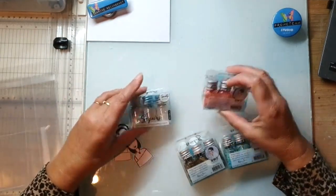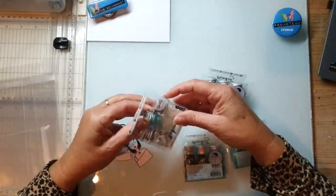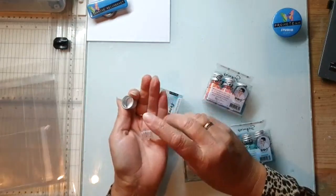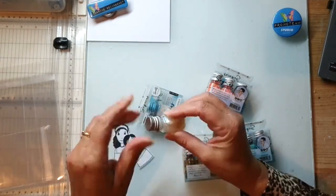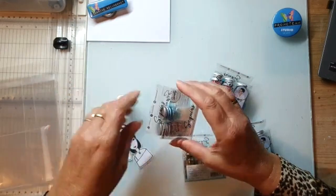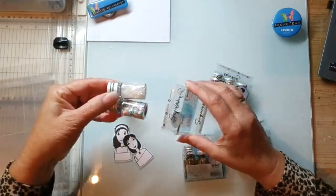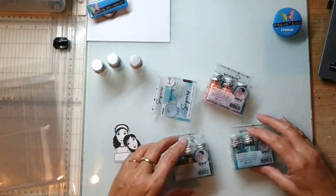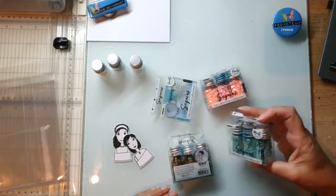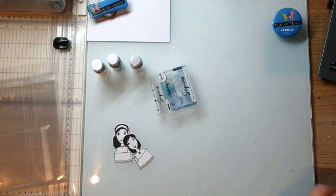En dit zijn de sequins. Heel leuk om te gebruiken. Dit is allemaal wit met een heel klein beetje - er zitten vrij grote en kleinere. Grote rondjes, er zit nog een gaatje in. Als je gek van borduren bent, kun je ze aan een borduurwerkje hangen of aan een touwtje. Dan hebben we roze, groenig en goud. Hartstikke leuk. Het is mijn lijn - ik ben er blij mee. En nou ga ik beginnen.